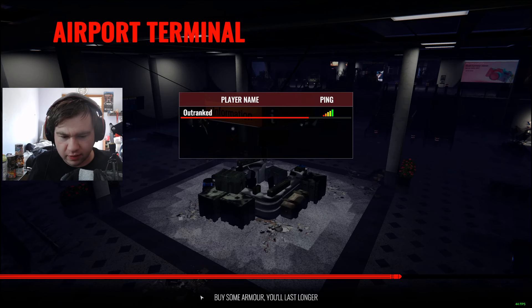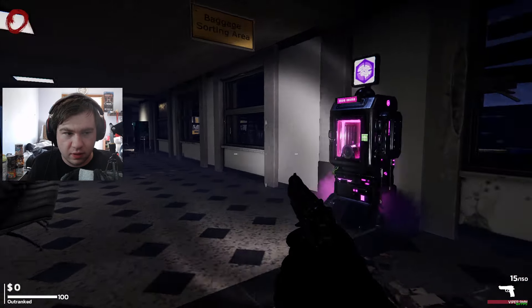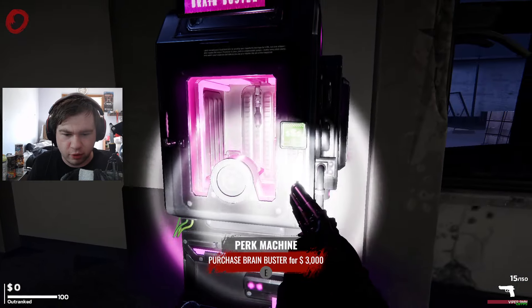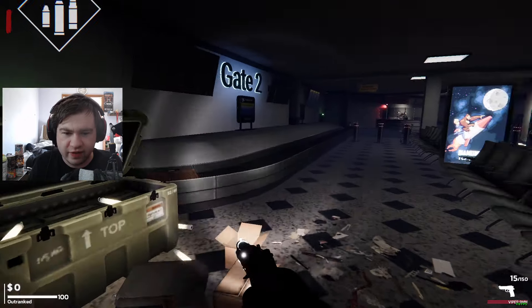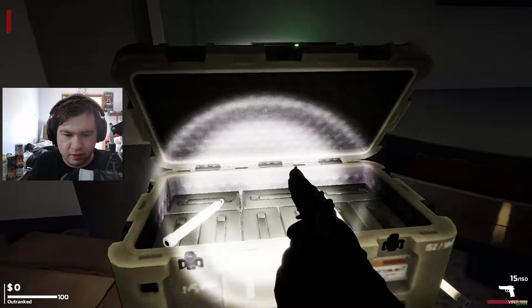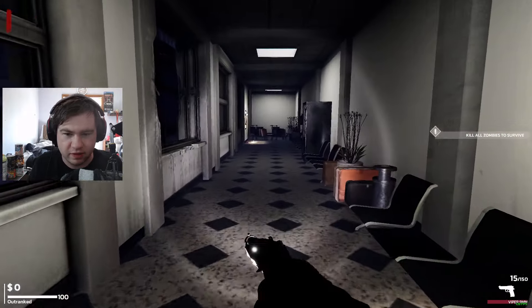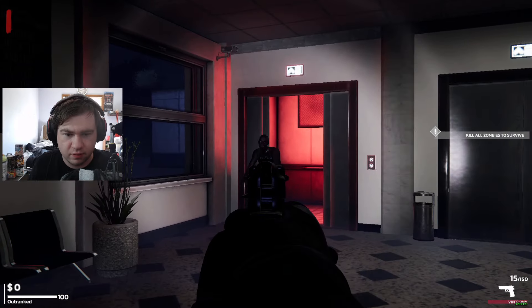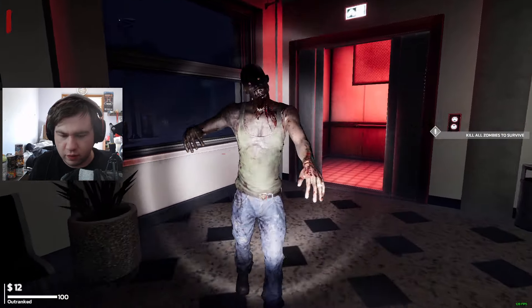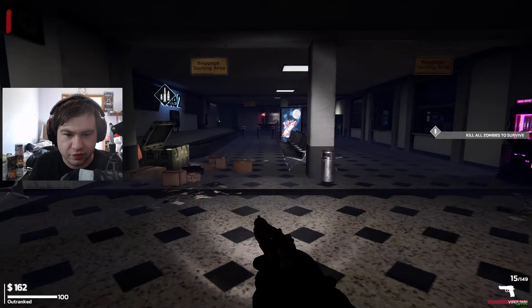Buy some armor — you'll last longer. Good tip. We're going to the Airport Terminal. There's a Freak Machine: purchase Brain Buster for $3,000. Wave incoming. Kill a zombie to survive. My melee is V? Oh, that's normal. I was pressing random buttons. Where are the zombies? $12 for that? Is it a one-hit knife? Kind of interested.